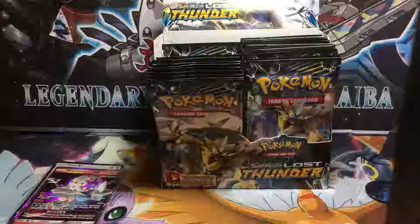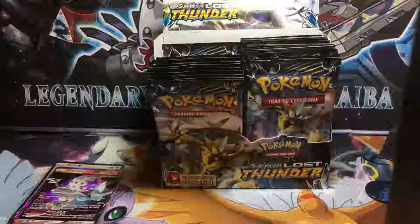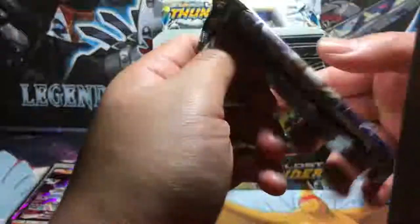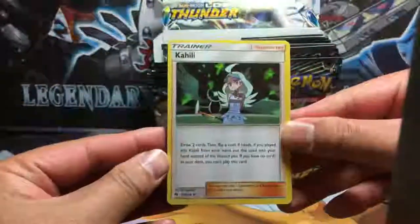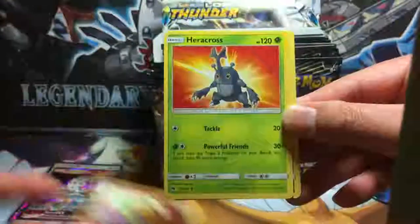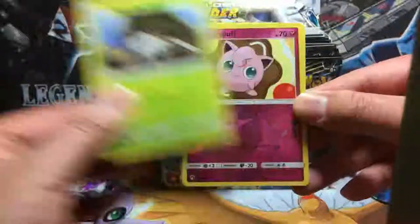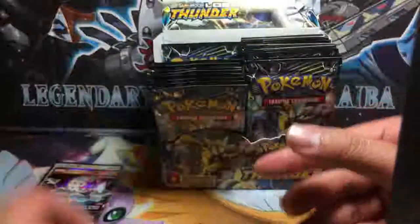Give me one second — I just received a message on my other phone. Besides Pokemon, I'm taking care of real estate since I'm a real estate agent. I have to take care of my clients first, which is why I haven't had time to make videos. Anyway — we got Jigglypuff reverse holo and Granbull non-holo rare, plus a Water Energy.